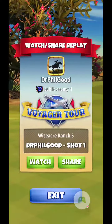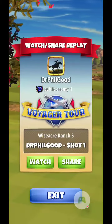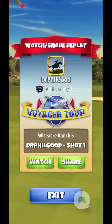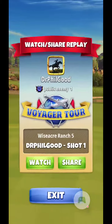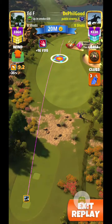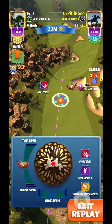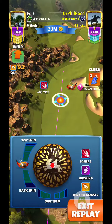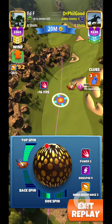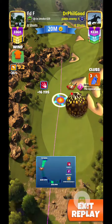Welcome back everyone. I thought I'd put up both shots here. Wiseacre Ranch 5, par 5, here in Tour 11, Voyager Tour. So on the drive shot, I initially had the Season 47 ball, which is wind resistant. I'll switch to the rabbit ball and get a little more wind. So it ended up giving me a 9.2 mile an hour tailwind here.